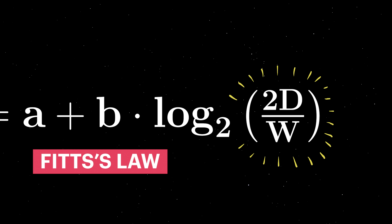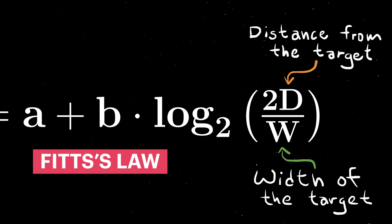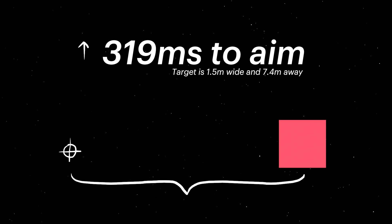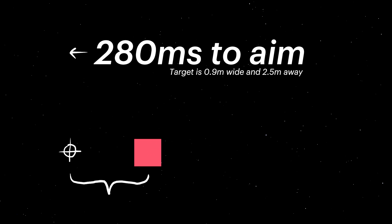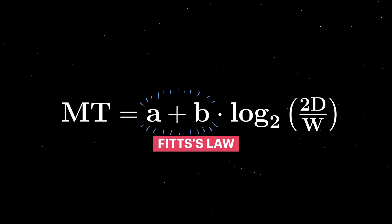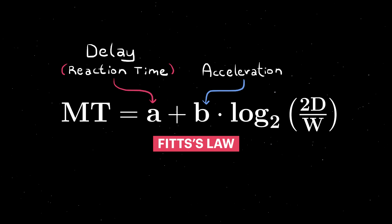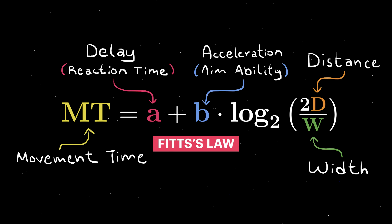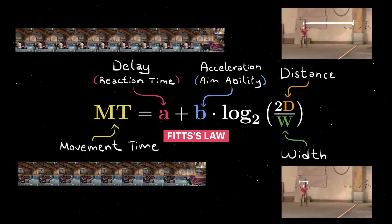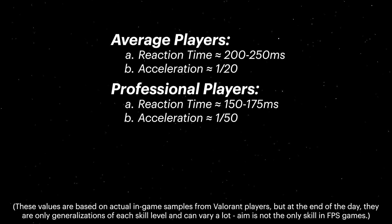On the right, we have the most interesting part of Fitts's Law: the inverse relationship between D, the distance we are from our target, and W, the width of our target, which asserts that the amount of time it takes to aim increases as distance from a target increases and decreases as a target grows wider. In the middle, we have the two constants which help us tune Fitts's Law based on context: A representing delay — in our case reaction time — and B representing acceleration, which in our case is the aiming ability of an individual. All five of these variables can be derived from real-life aim examples by hand-measuring distances, counting frames, and solving for the remaining variable — something I did to get realistic values for average, professional, and beginner players.